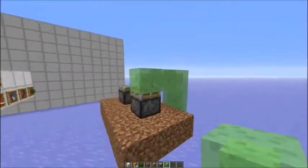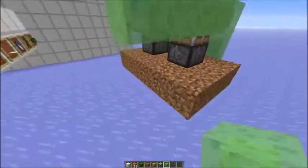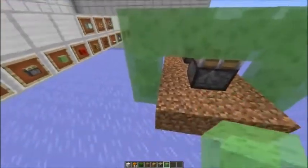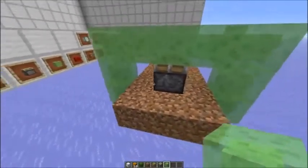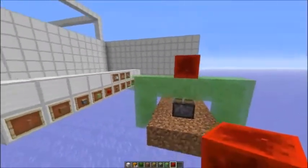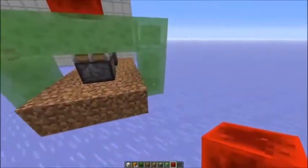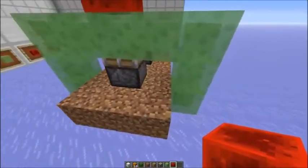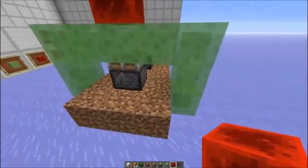Because of the 12-block piston push limit, we could also add another slime block line on the other side to make it more space efficient. As you can see, if I place a redstone block on it, we have 9 slime blocks, 1 redstone block, and 2 dirt blocks — so in total 12 blocks that get pushed. Let's do it on the other side.